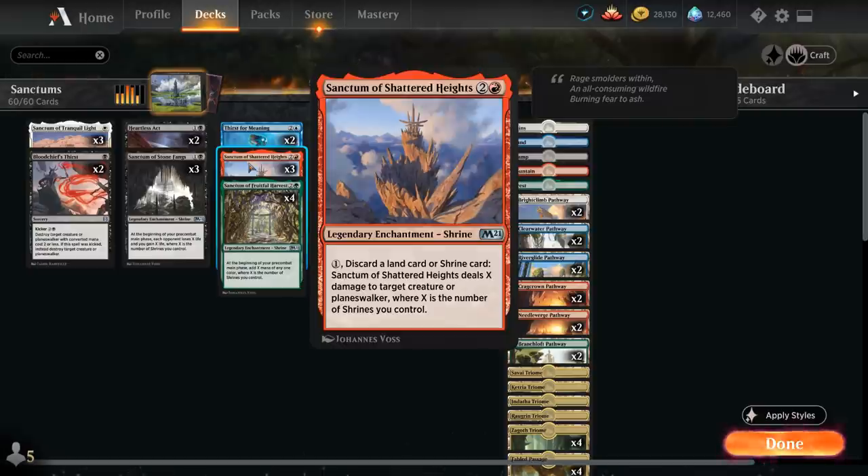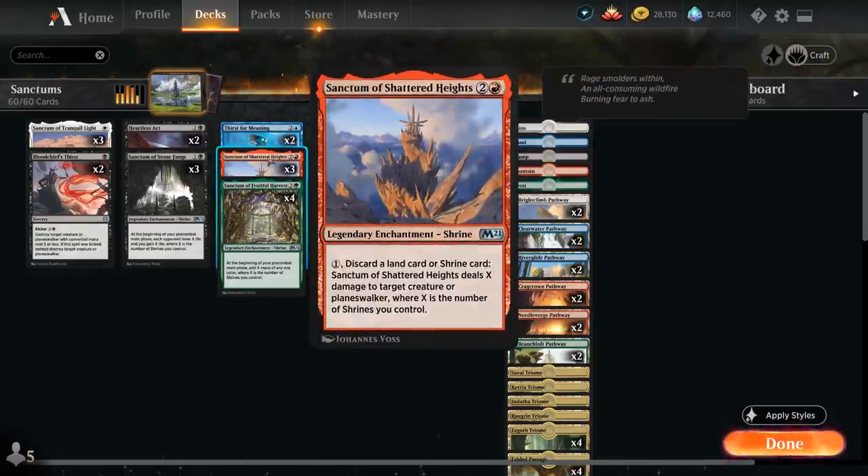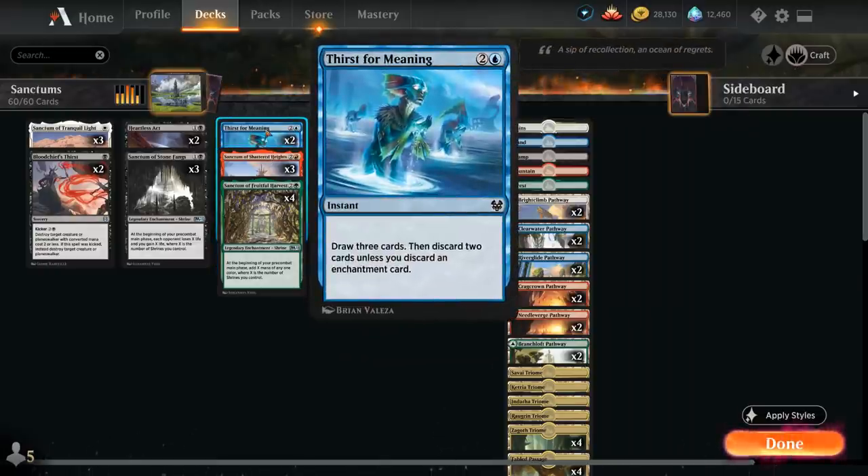We also have three copies of Sanctum of Shattered Heights, which for one mana lets us discard a land or shrine card to deal X damage to target creature or planeswalker where X is the number of shrines we control. Once we start drawing extra cards with Calm Waters, discarding additional lands or shrines we don't need becomes trivial, letting us take out even larger threats. We also have two copies of Thirst for Meaning, which at instant speed lets us draw three and discard two unless we discard an enchantment.